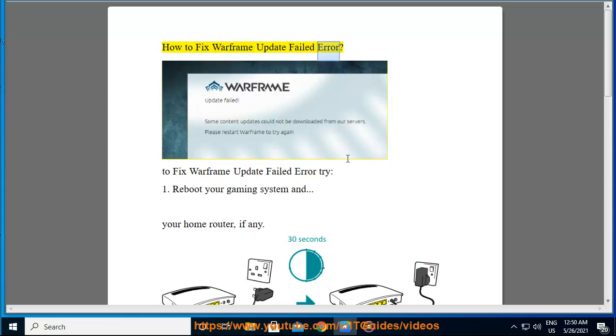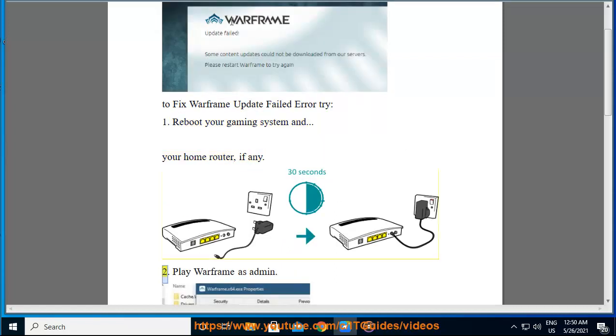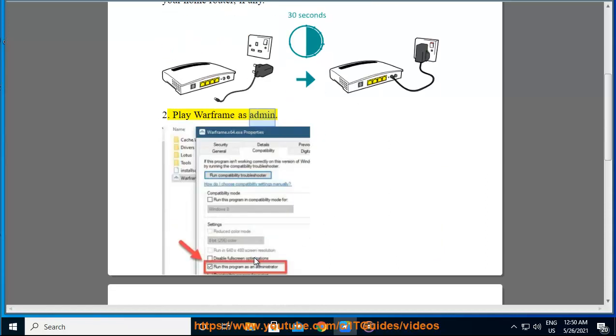How to Fix Warframe Update Failed Error. To fix Warframe Update Failed Error, try: 1. Reboot your gaming system and your home router, if any. 2. Play Warframe as admin.